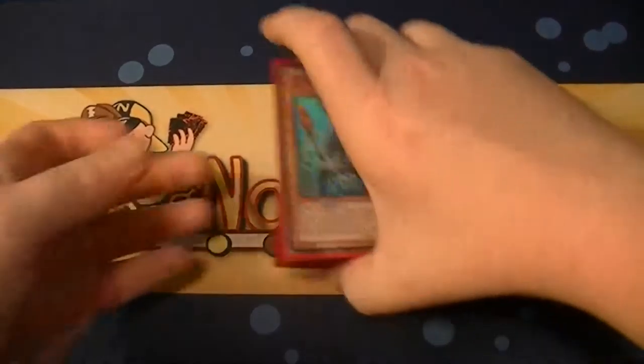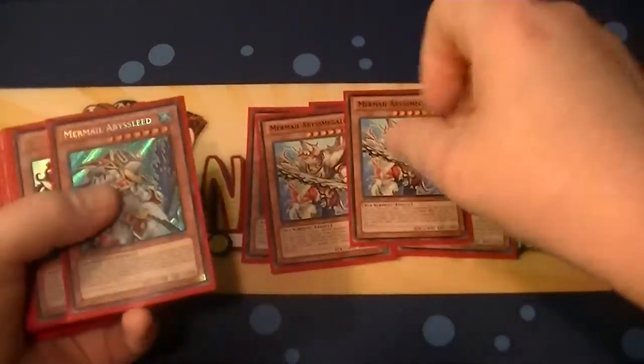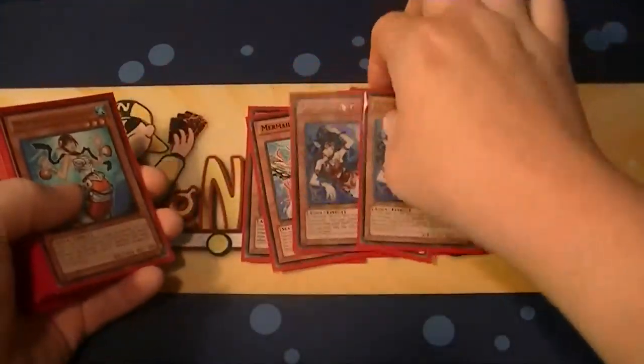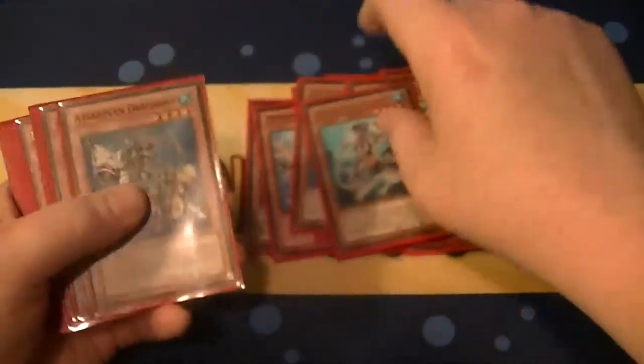So without further ado, the main deck. We run three Abysstius, two Megalo, one Lead. Cut down on two Lindy to kind of speed things up. Three Gunned, two Pike, one Turge.